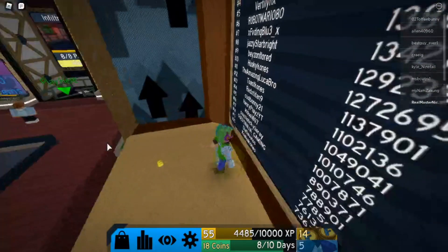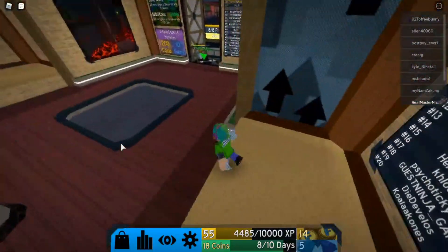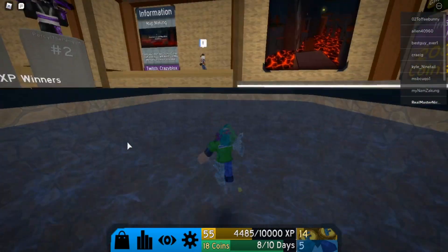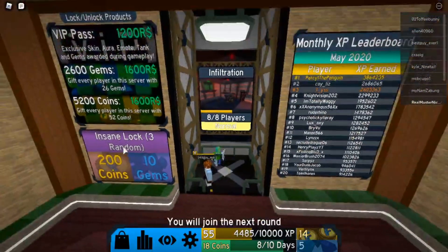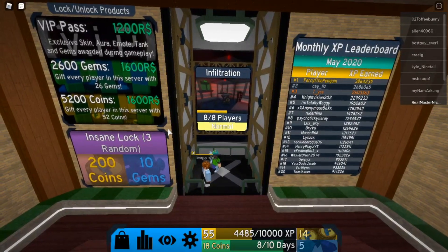Okay, step one — if you guys need to choose in this game, here are the wall jumps. Wall jumps, and then diving, shift, and shifting surfaces. Basically we have to wait for a new round to start and then I'll be back.